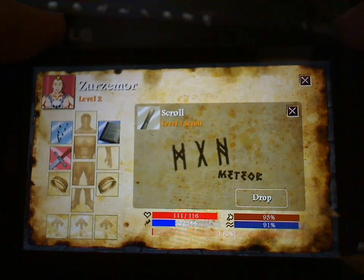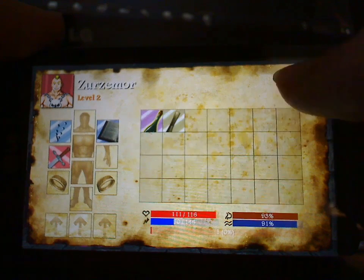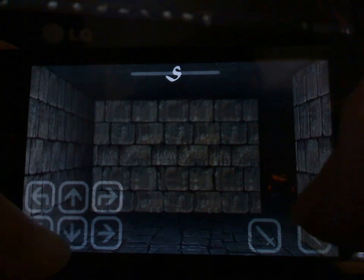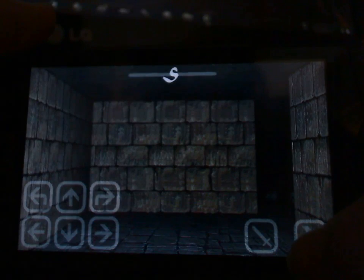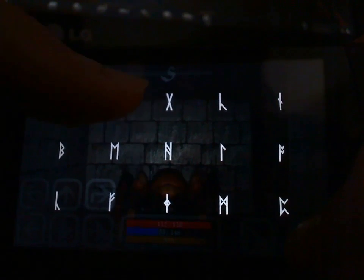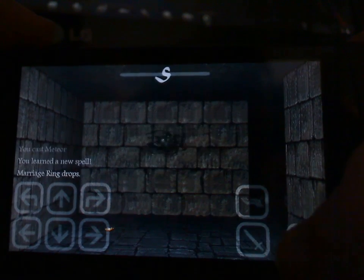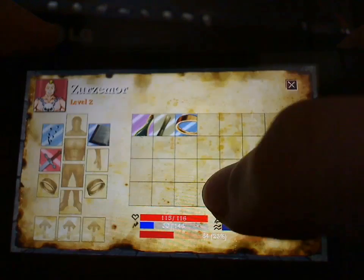I picked up a scroll that tells you the simplest offensive spell: Meteor. It uses a sort of H symbol, X-ish symbol, and N-like symbol. Let's try that on the next enemy. There's a spider around the corner. It freezes time when you bring up the casting interface, which is handy. I'll cast the Meteor spell — and he died before I even tried to slash him. He dropped a marriage ring, which is slightly odd, but it increased my armour.